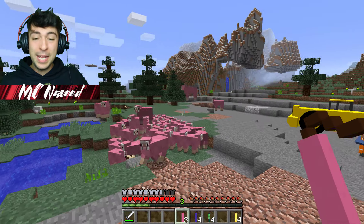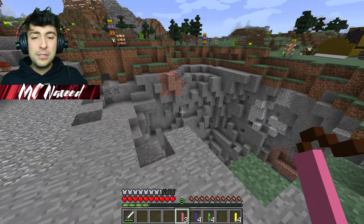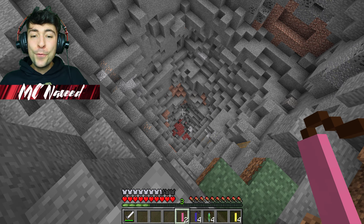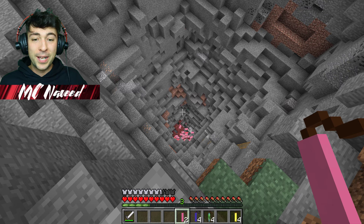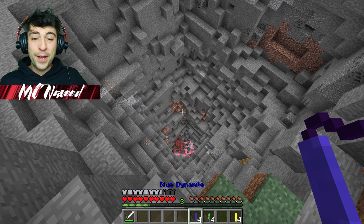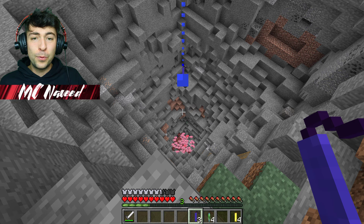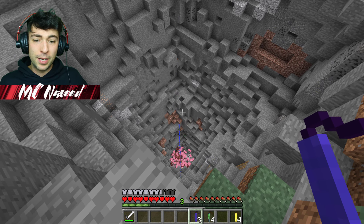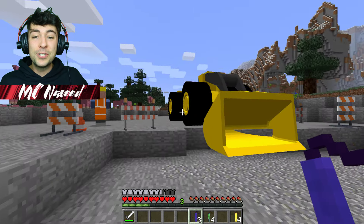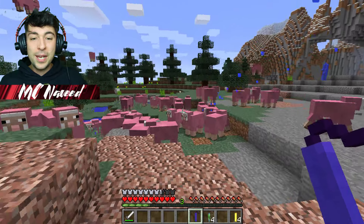I'm gonna throw one down below — hopefully the mass of sheep should go ahead and protect us a little bit. Let's see if it spawns thousands of sheep down below. Yes! Let's do this again, and then the final one. I'm assuming the blue one should spawn loads of blue sheep, so let's use this one down below. Oh, maybe it's a water particle — nope, it's loads of blue sheep!